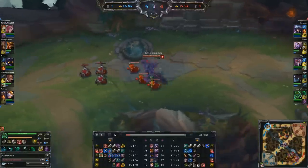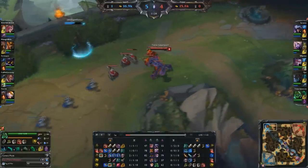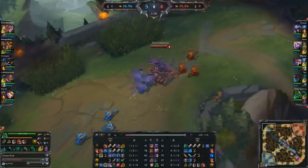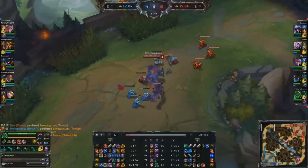Zack lived a happy childhood while being taught right from wrong, till one day the Zaun lab kidnapped the two parents, forcing them to recreate Zack. For the first time ever, Zack unleashed his full power, saved his parents, and vowed to protect the innocent and the helpless.